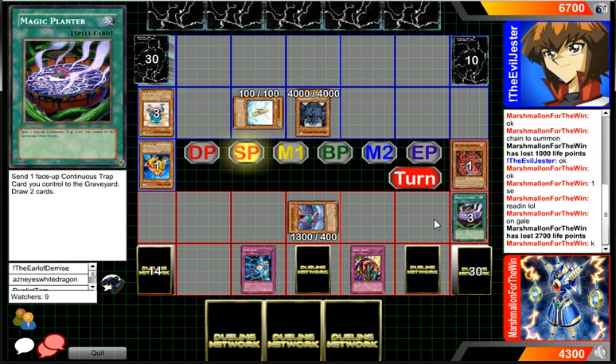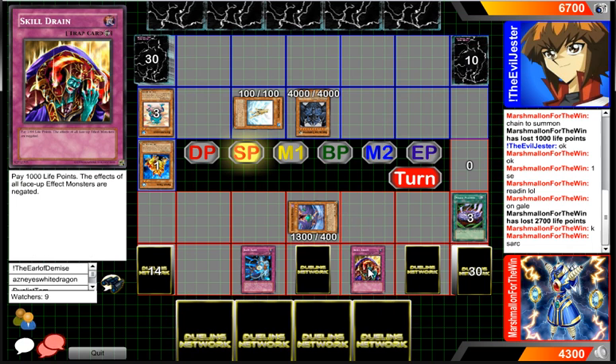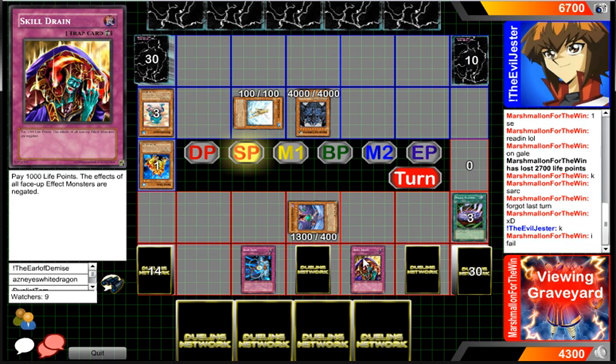Our player in the blue really can't get over that. But I don't know how good it would be adding Uriah now — a few turns ago would have been better, not that it really matters. I was thinking Skill Drain would get in the way, but he would be sending Skill Drain to the graveyard. The problem is I think he has one continuous in the graveyard at the moment. I know one of them is Gold Sarcophagus — and one of the Imperial Customs and Magic Planter.